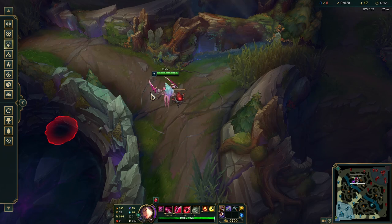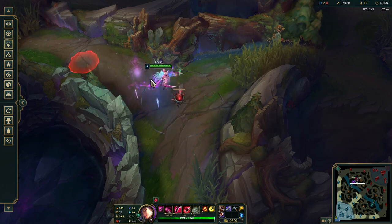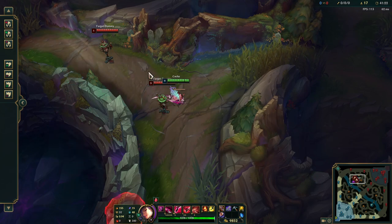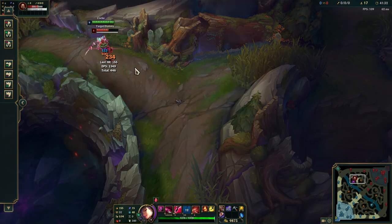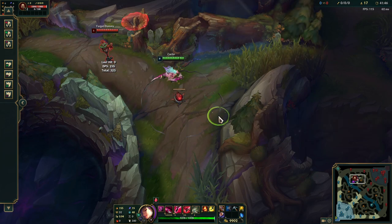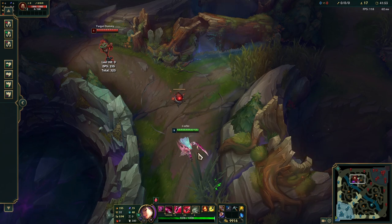My friend Matt showed me this one literally the other day - I didn't even know it existed. If you hit the blast cone, you can do this dagger switch at any point during the blast cone and it just cancels it. Normally you'd have to QSS to act immediately, but you can just do the toggle and then jump on someone. You cannot toggle during combat, so that does limit its usage, but it's still good.